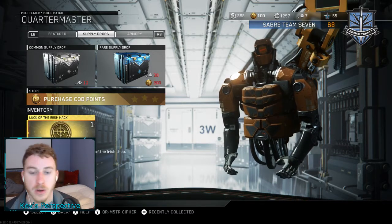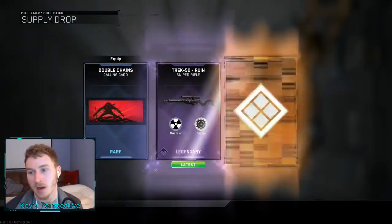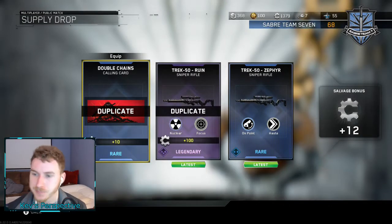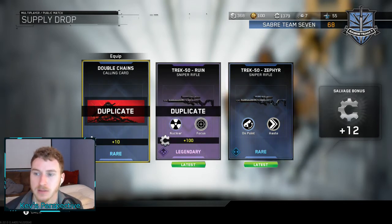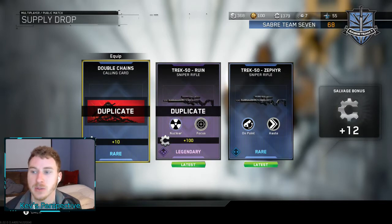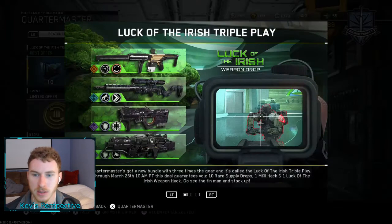The Luck of the Irish Hack guarantees one weapon from Luck of the Irish. Hopefully we'll get the best one. Guys, we got Trek 50 Zepper, On Point, and Hayes. So is that what we got? That's ridiculous. The Quartermaster's got a new bundle with three times the gear called the Luck of the Irish Triple Play - the deal guarantees you a supply drop, so that's just telling me what that is.